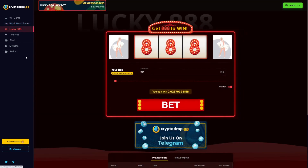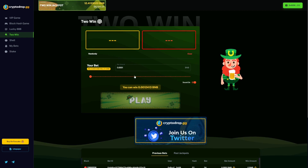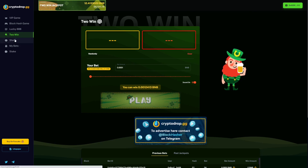Moving down to lucky triple 888 — this is a game you've probably seen in all casinos and played online. When the bet is made, a transaction is run on the chain. If the final three characters of the block hash your transaction was included in are 888, you'll win up to 50% of the jackpot. The two win game is very similar to the VIP and block hash game — you just have to pick two characters out of 16, and if those two match, you win a percentage of that jackpot. The minimum bet is 0.0001 BNB and the maximum bet is 0.1 BNB.